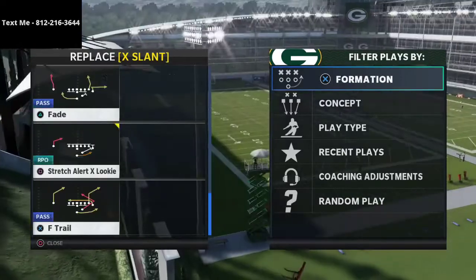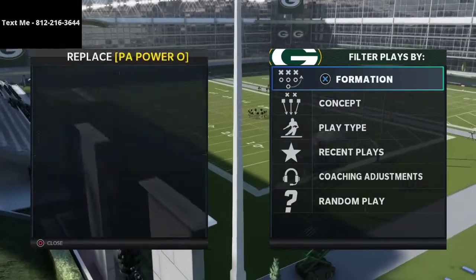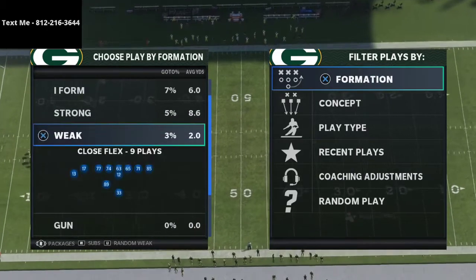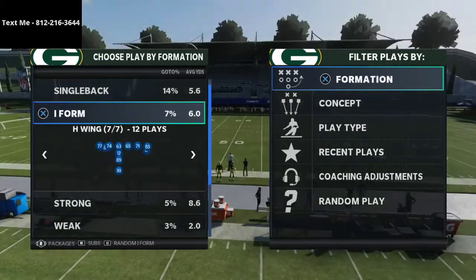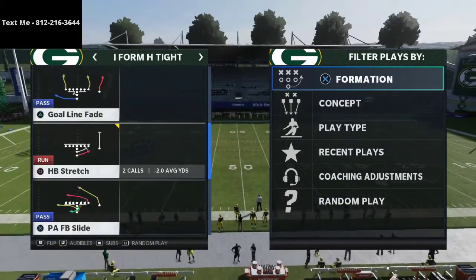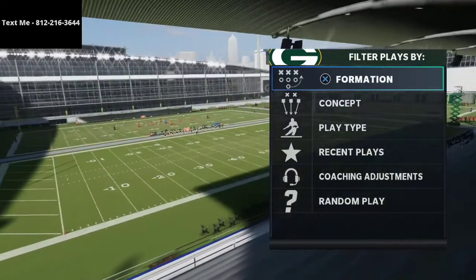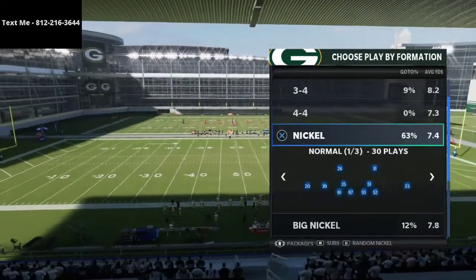Before we dive into today's tip, I want you to know that this is a defense I cover heavily in my Nickel 335 Wide defensive ebook — that link is available in the description. Today I want to talk specifically about run defense: how do you stop the heavy sets, the two tight end, cloud of dust offenses that are just trying to run on you all game?